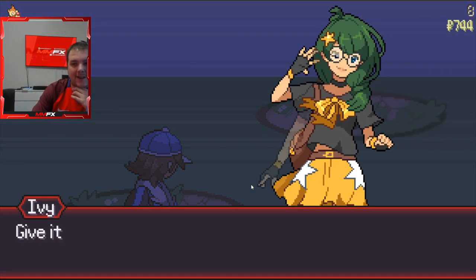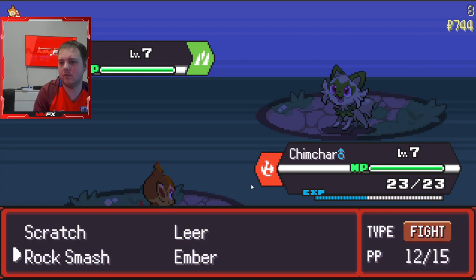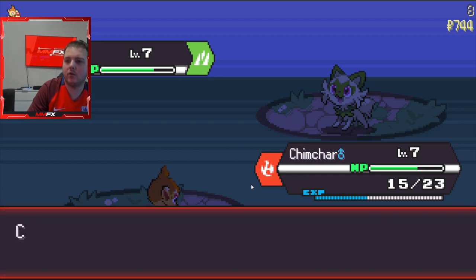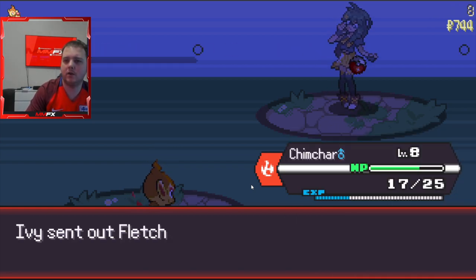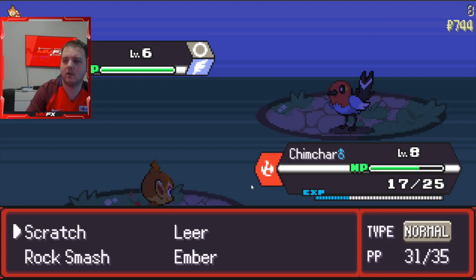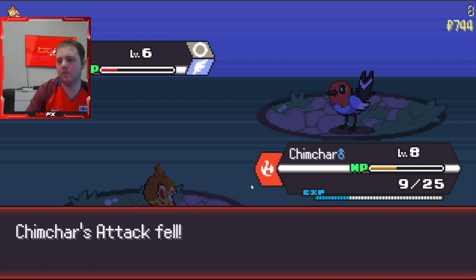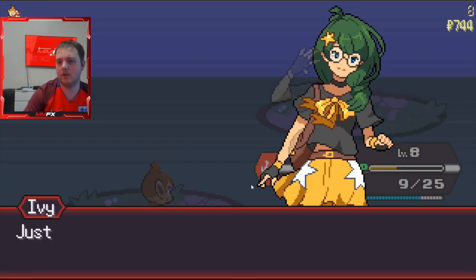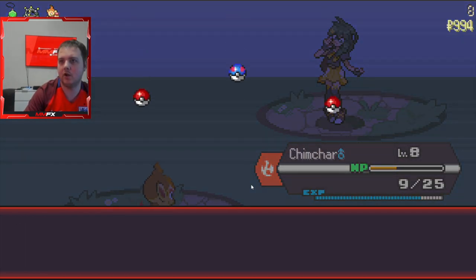We do have a rival battle again - I think this is where we got up to last time. A Sprigatito. We didn't even get the speed drop either. I definitely thought she was gonna swap there. We should survive the next one, so we should be good to go. The protein is working out quite well because obviously Chimchar's doing a lot of damage because of that 10% increase. So it is helping us a lot, and we've got an Exp. All.